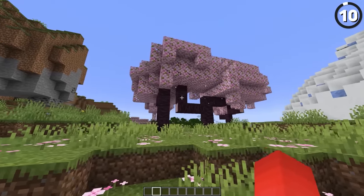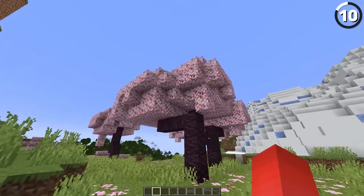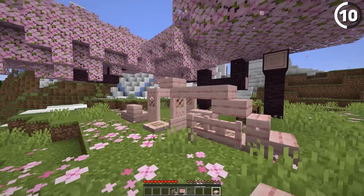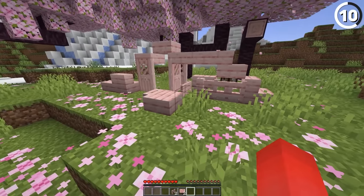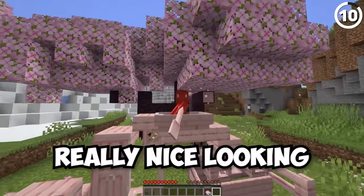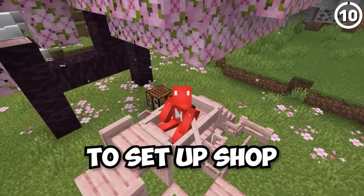On the brighter side of this update, we now have the new cherry blossom biome, which is in all of the promotional material — clearly the thing to look forward to. Not only does it give us a new wood type and all of its variants, but also petals and leaves that we can use to decorate. It's just really nice looking — seems like a good place to set up shop.